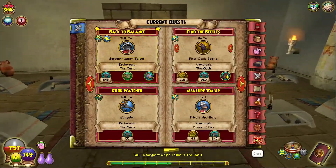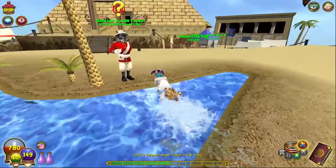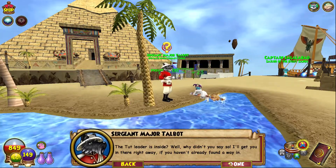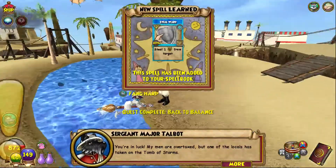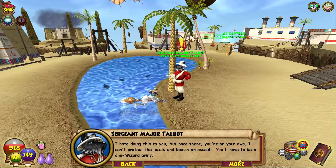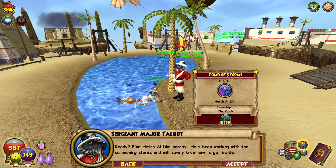Let's go ahead and get to Sergeant Talbot — we can just teleport right to the Oasis for that. The Tomb of Storms, eh? Sure you want to go in there? That's quite a dangerous place — the top leader is inside. I'll get you in there right away if you haven't already found a way in. You're in luck — my men are overtaxed, but one of the locals has taken on the Tomb of Storms. I hate doing this to you, but once there you're on your own. You'll have to be a one-wizard army. Find Hetch Aldim nearby — he's been working with the summoning stones and will surely know how to get inside.